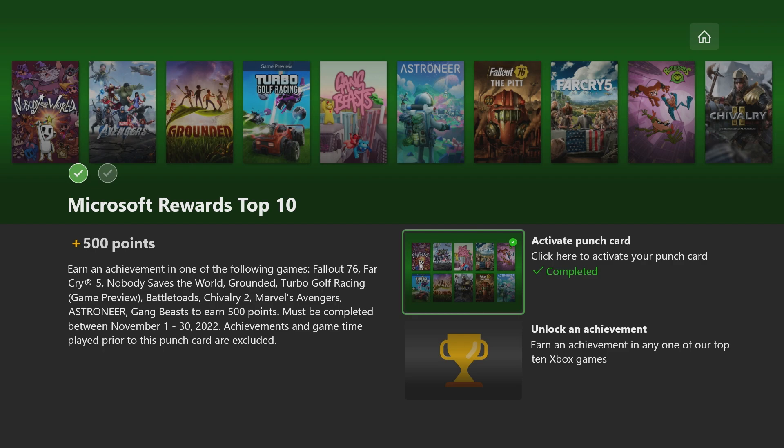I'm going to be using an achievement in the game Astroneer — we're going to collect a research sample and get an achievement for that. I also have guides linked in the description for Grounded or Battletoads if you prefer to use one of those two games instead.